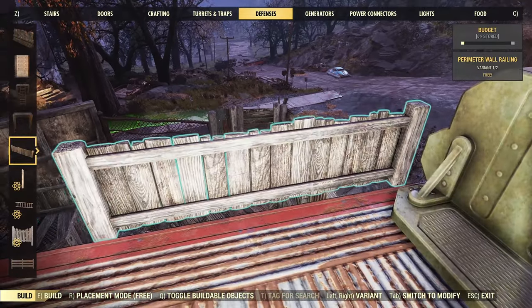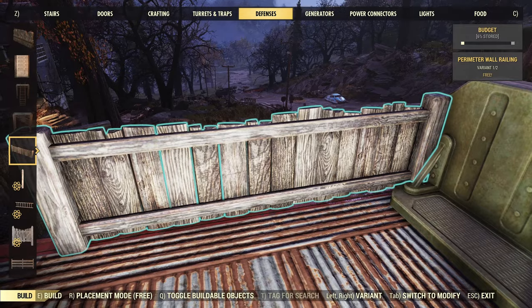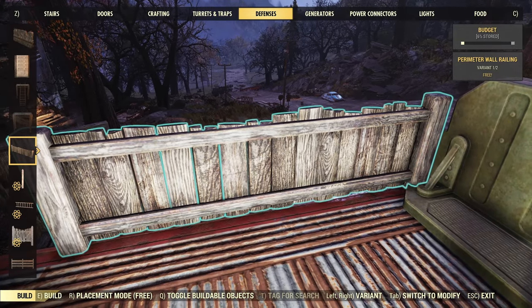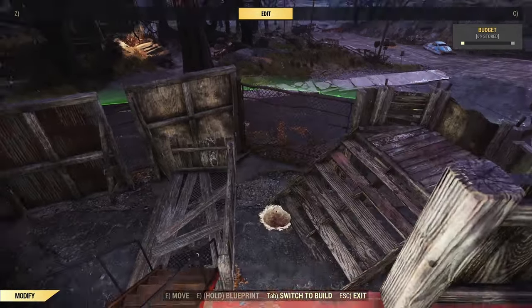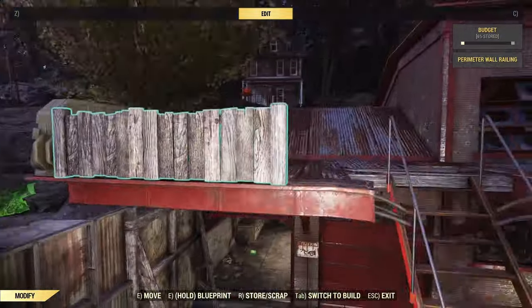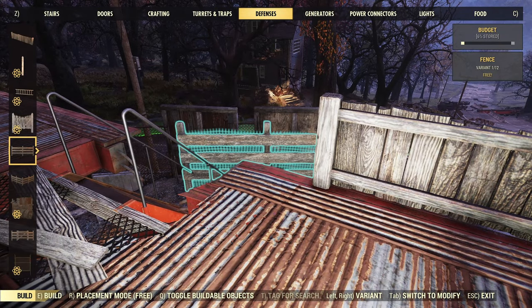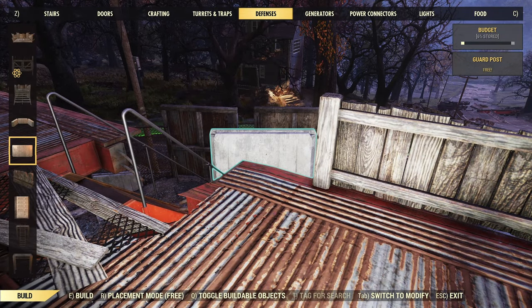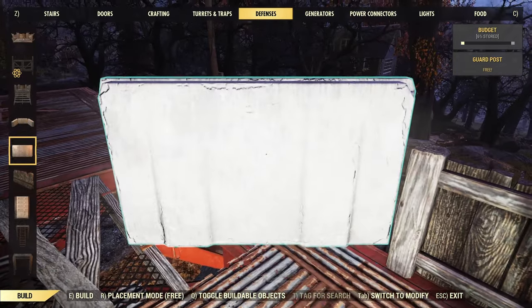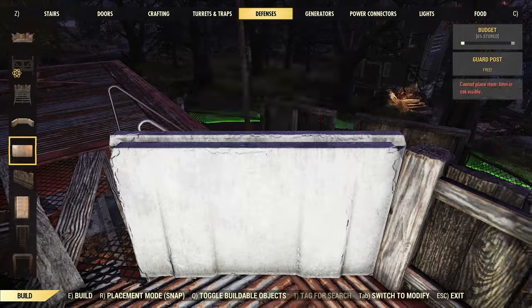So we'll grab the other perimeter wall railing and put this on the side — this one's particularly good because it looks a bit more stable. I'm just going to carefully line that up with the red bar at the edge there. Then we'll grab one of the cement guard posts and just set it on a bit of an angle here just to kind of frame the entrance by the stairs there.